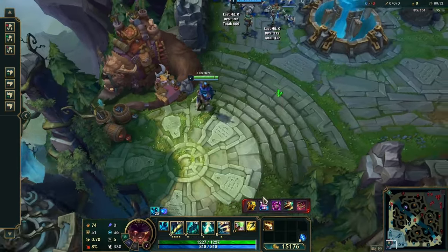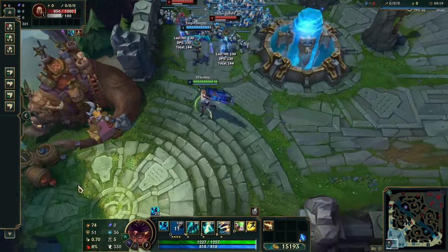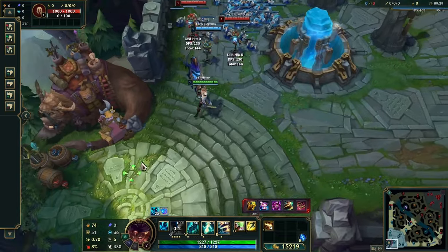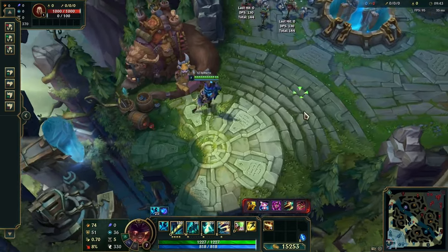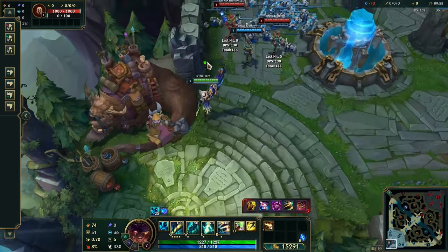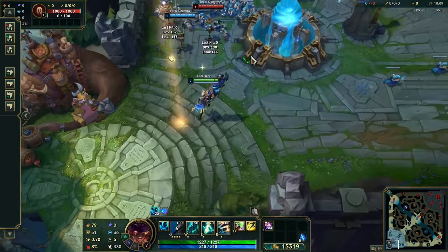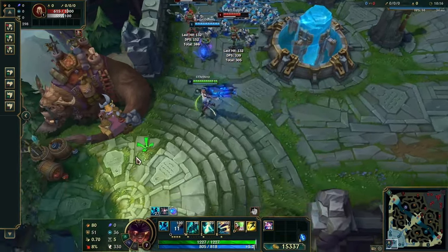And then Solstice Slay — stats-wise it's kind of similar to Dream Maker. You can proc it with your Q, so it's pretty good, and this healing and shielding scales with heal and shield power. As for which one's better between Dream Maker and Solstice Slay, it's kind of just preference. Knowing when to buy Celestial Opposition or Blood Song is a bit more important. As a rule of thumb, Solstice Slay is better when you have a stronger team and you want to be using your Q more aggressively to look for picks. Dream Maker is more for when you're playing on the backfoot, playing to scale, when the enemy team is a bit stronger and you want to be able to protect your team if they're engaged on.